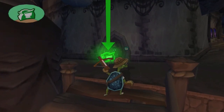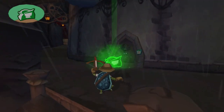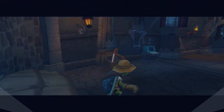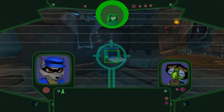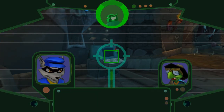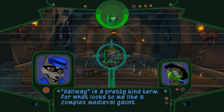We have finally made it to the back of the castle. Once again it's Bentley — we're going to hopefully not get caught by a flashlight guard and get some hacking done. How are you going to hack the computers down there when they've got no power? According to General Clawfoot, a mobile energy source is stored at the end of this hallway. Hallway is a pretty kind term for what looks to me like a complex medieval gauntlet of death.